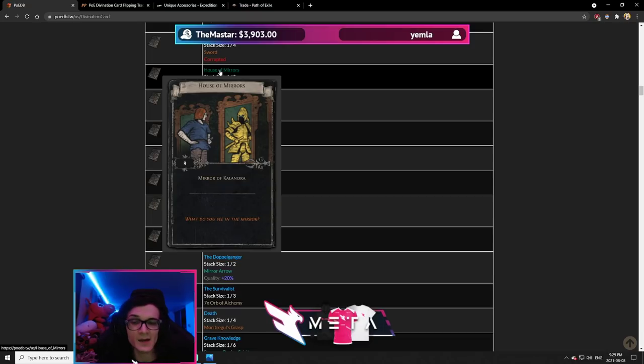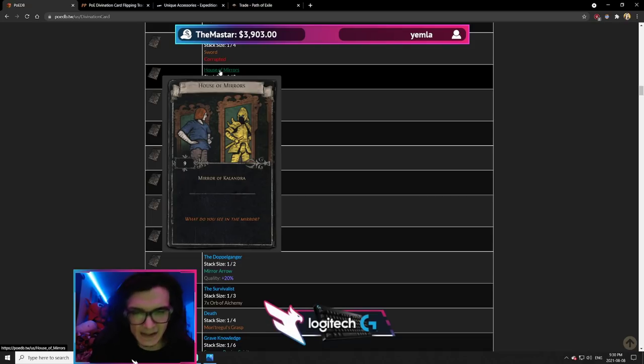House of Mirrors is one that a lot of people get baited into buying early. People understand that the value of a Mirror of Kalandra is only ever going to go up, so in the first one to two weeks of a league, this card is going to be very overpriced compared to the actual value of a mirror. If you're planning to flip or resell it early, stay away. That said, if you plan on buying these and holding them for the rest of the league, it's a worthwhile investment — especially if you can't afford mirror shards or a full mirror outright.